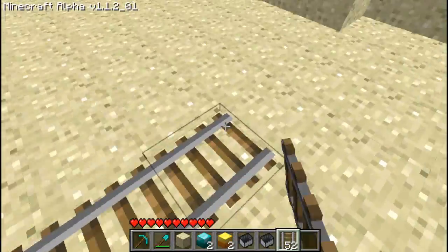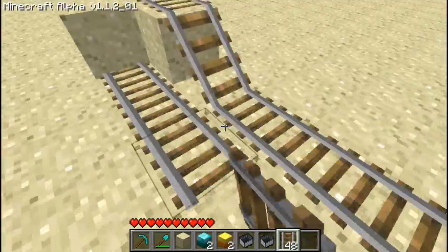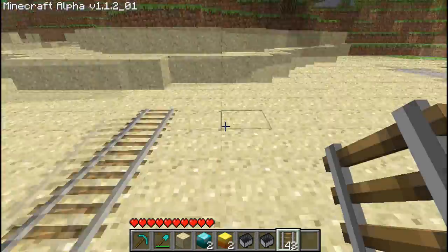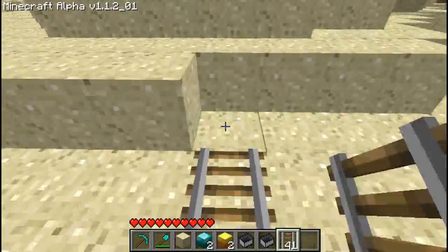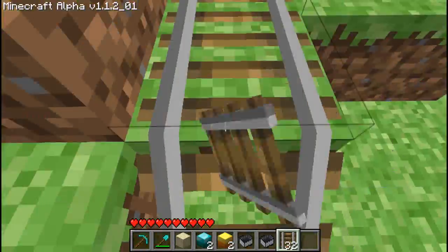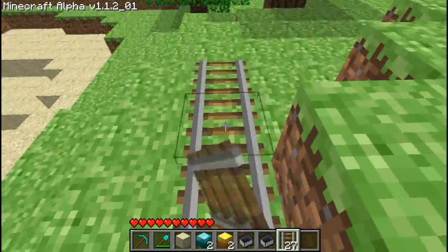Up until where you want it and then right beside it, right here. Don't put it at the top blocks, it's just to stop the railway track. I'm just going to extend this even farther so I can show you guys that it actually speeds it up and goes up the hill.